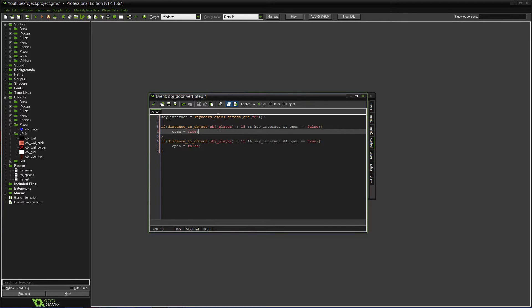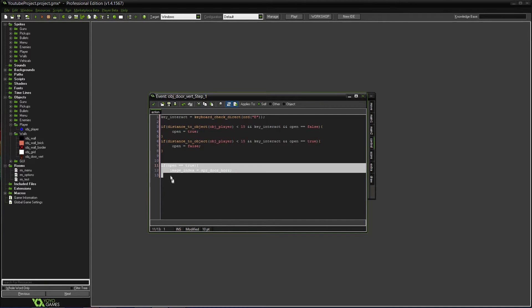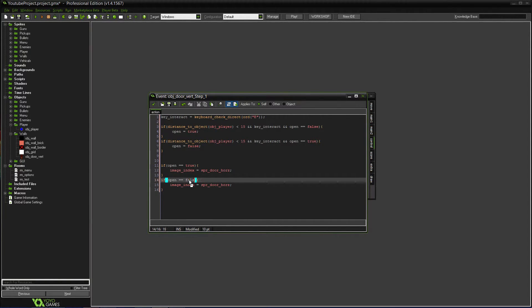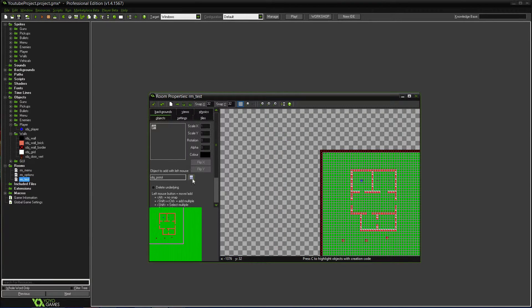In the step event we can also do this: if open equals true, set image_index to spr_door_hors — because when the vertical door opens, it shows the horizontal sprite. And then the same thing but for closed: if open is false, set sprite_index to spr_door_vert. I think that'll actually work — let's try it.